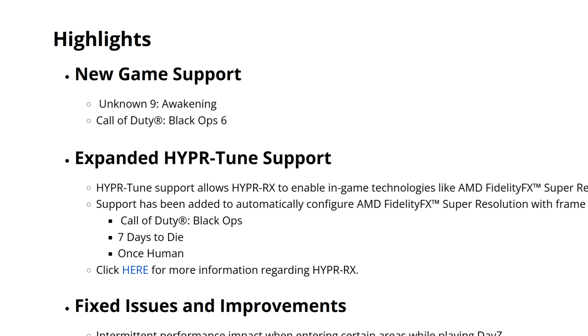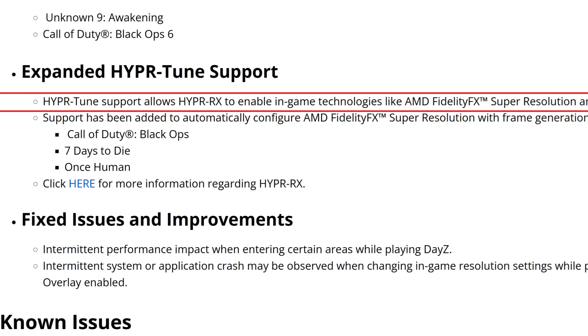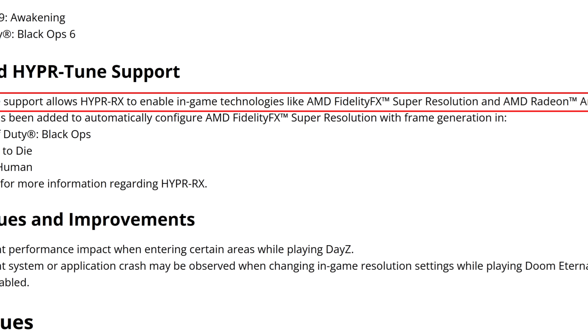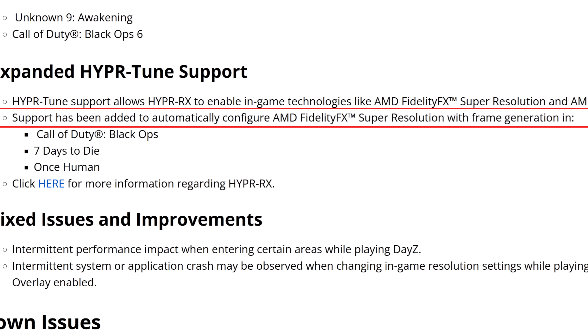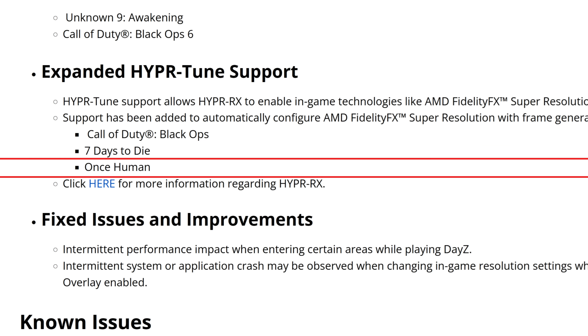The 24.10.1 drivers don't really bring many new things but they do bring some important fixes. Firstly, in the highlights, we have new game support for Unknown 9: Awakening and Call of Duty: Black Ops 6. Then we have expanded HyperTuned support, which allows HyperRx to enable in-game technologies like AMD FidelityFX Super Resolution and AMD Radeon Anti-Lag 2.